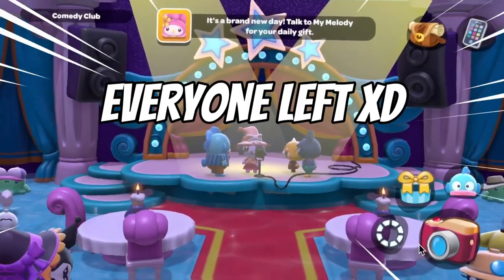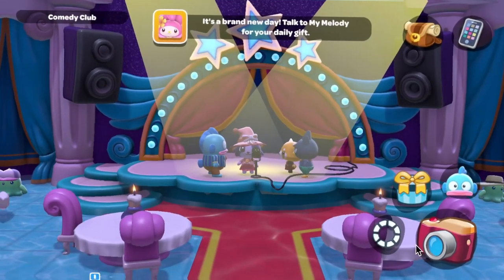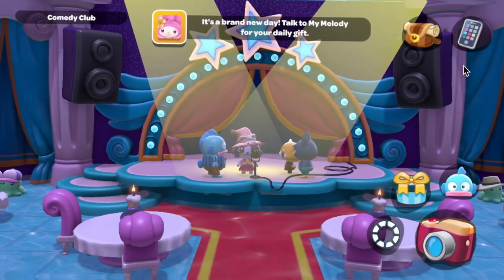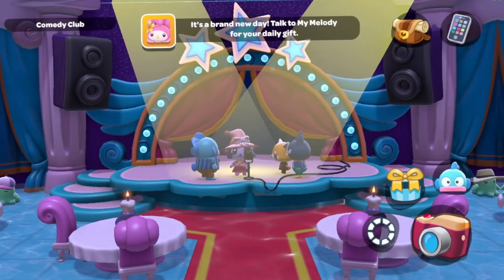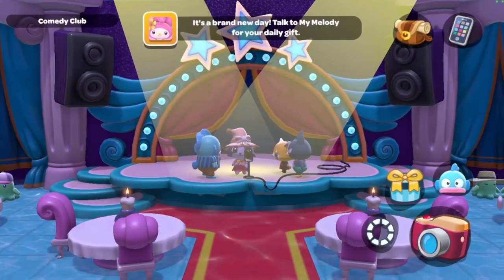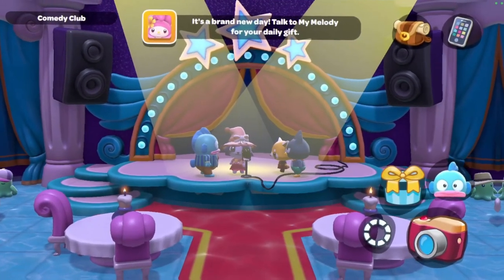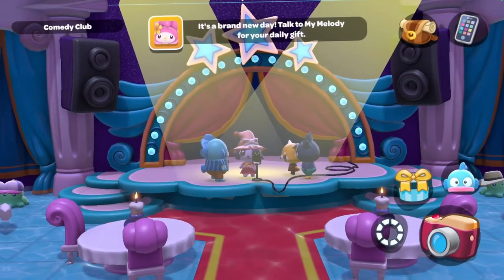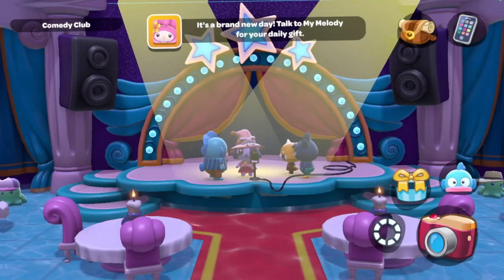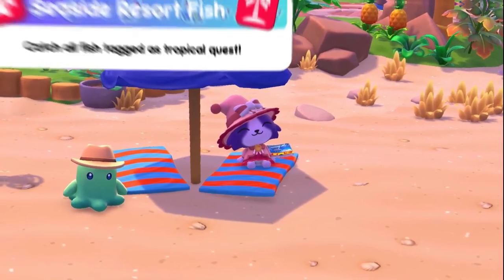With critters I'm going to have to give you the general area where they are found because they tend to move around a lot, but with fish I can be a little bit more descriptive of where I caught each one. With that out of the way, let's go to the Seaside Resort — we're going to catch all the fish and critters marked with a tropical icon.